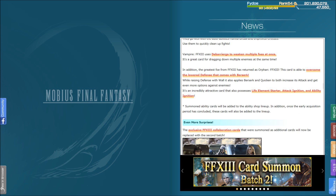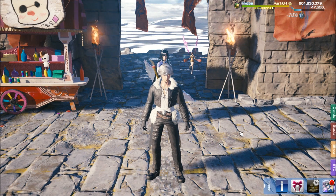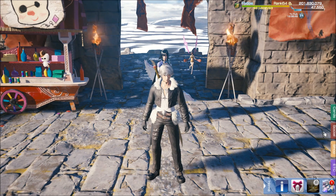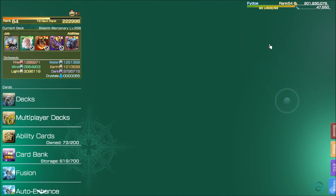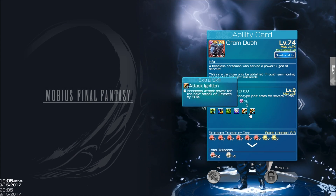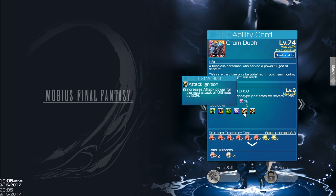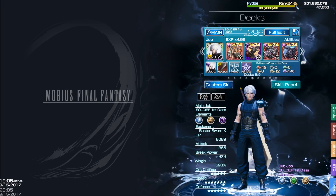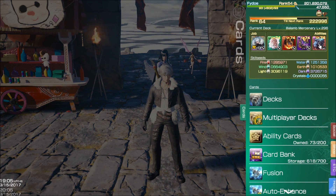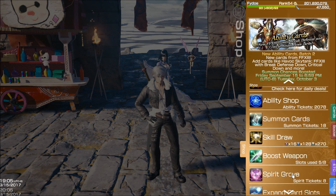So right now what you'd want to do is probably rock your Trance card, which also has Attack and Ability Ignition, and then use your two other cards alongside it. That's the goal tonight — to get Orphan so we can rock that build like crazy.